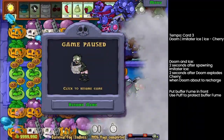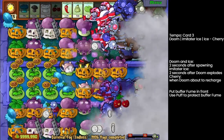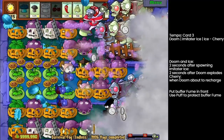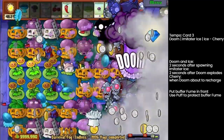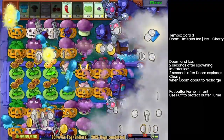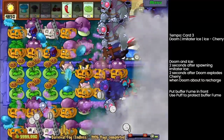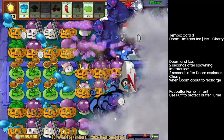After executing the Doom-Ice-Ice template, whenever we see the fume about to recharge, we can put a Cherry Bomb. When using Cherry Bomb, I'll prioritize row two, column seven, but if column seven is not available I'll put it on column six. Then Doom. When placing inventory ice, be sure you have a safe spot for it. The back giga has just died, so I'm pretty sure I can put it here safely. If you feel unsafe, you can shovel that fume and put ice.